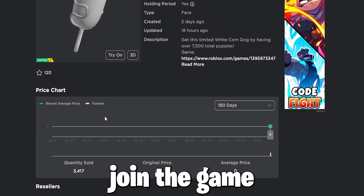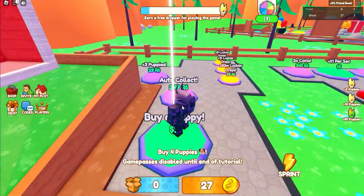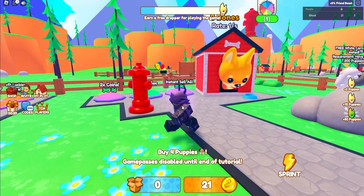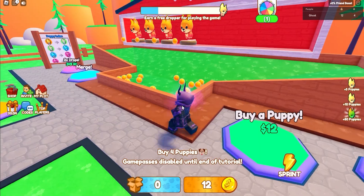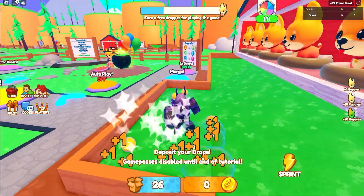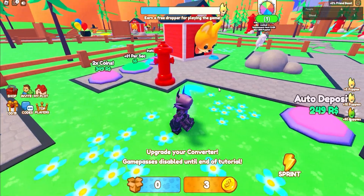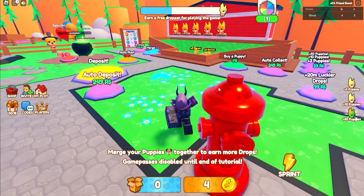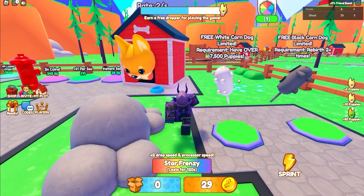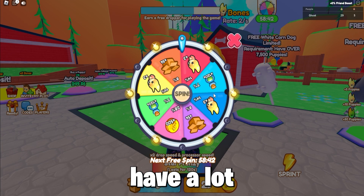Now to get the item White Corndog, you must join the game Puppy Tycoon. If you're new like me, just do the tutorial as it's helpful in order to figure out how to get the in-game free UGC item. To get the item, you must get over 7,500 puppies, which is not that hard as we already have a lot, so it should not take you that long.